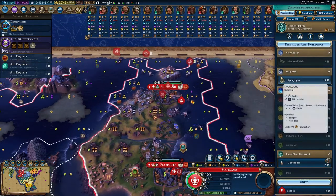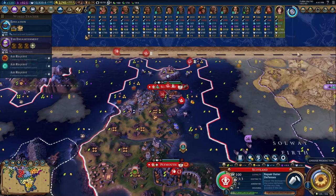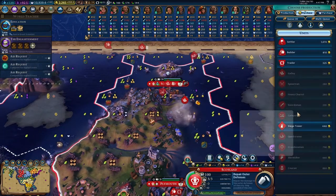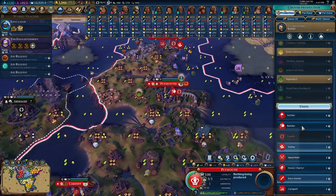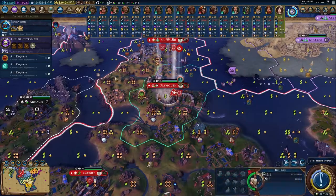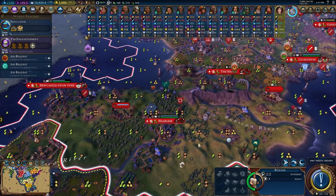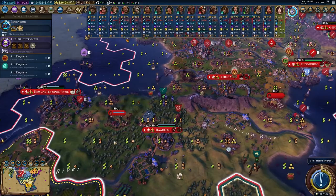We have lots of housing, focusing on food. Let's go ahead and get medieval walls. Completed the Royal Navy Dockyard — let's work on outer defenses and purchase the lighthouse and a trader. Trade probably directly from here again to focus on growth. Plymouth completed a builder — let's focus on medieval walls and send that builder directly down here. You get a lot of lumber mills and stuff in this area — that'd be really nice.